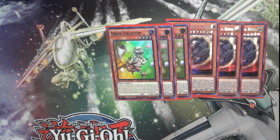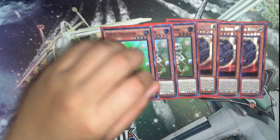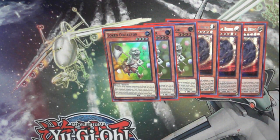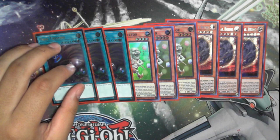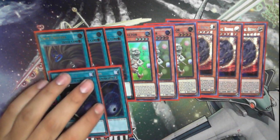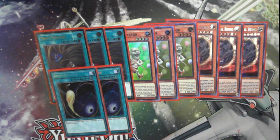Next we have triple Token Collector. This card is just too good against Swordsoul. It's also really nice against the Brave token stuff. You can also just use it to make your Transcode if you need to. Triple Twin Twisters. You need as many outs to Zoodiac Drident as possible. Yes, you have the main deck out of Foxy, but it can be a bit rough with just Foxy. It's also just good against backrow — more outs to Mystic Mine, bunch of stuff like that.